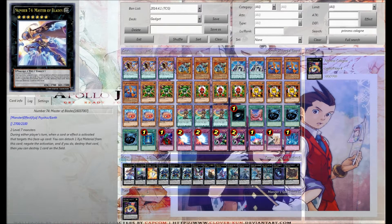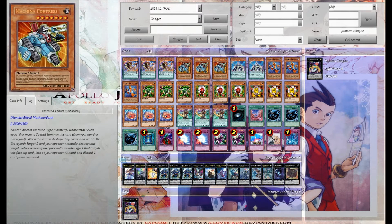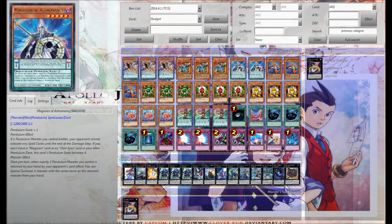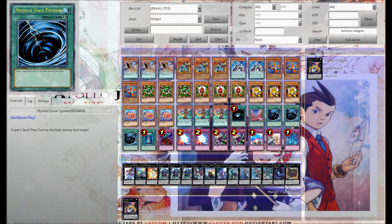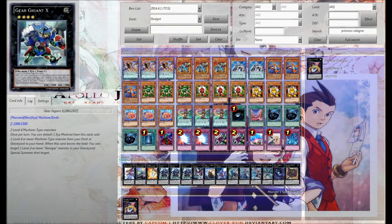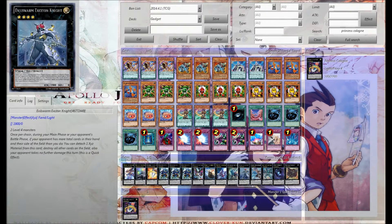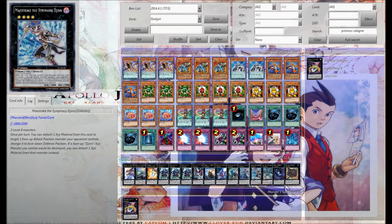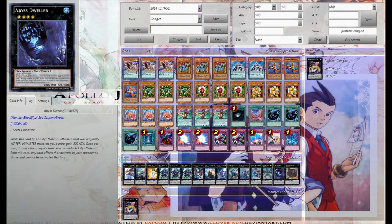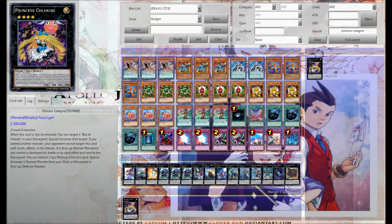On the extra deck, we're using three Rank 7s because these guys are all good. We also have these, which can all be summoned off the Pendulum Summon since the scale is one and eight. The three Gears you get next because all the Machines. Pappy, Black Ship, Silent, Dire, Evilswarm Extinction Knight, Maestro, the Emerald, Abyss Dweller, and Cowboy. And our pro side deck of Princess Cologne because she is best card.